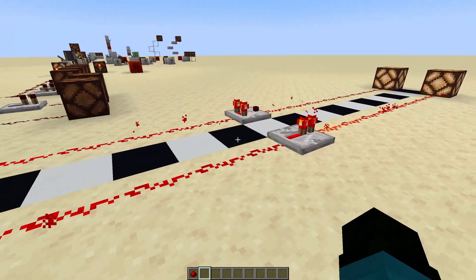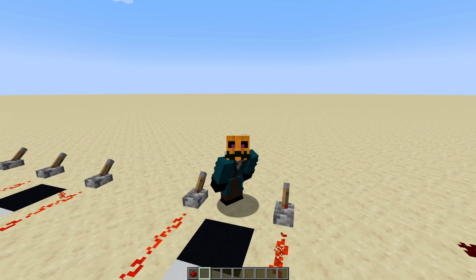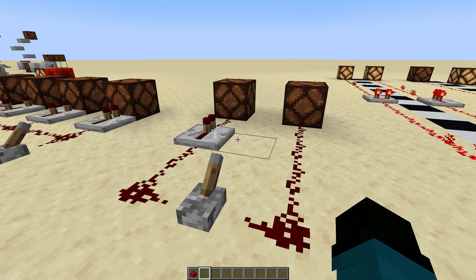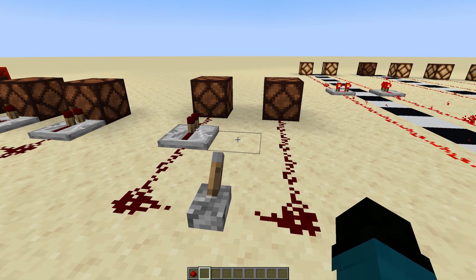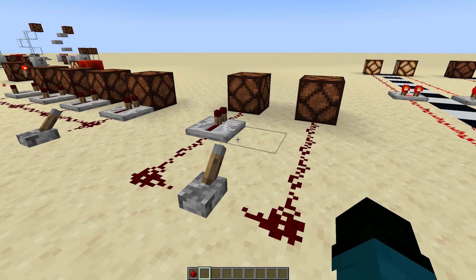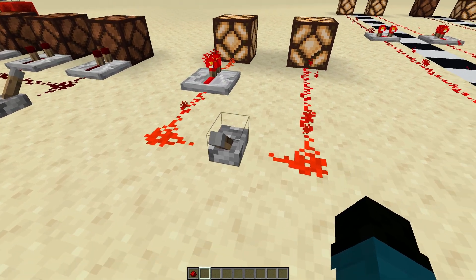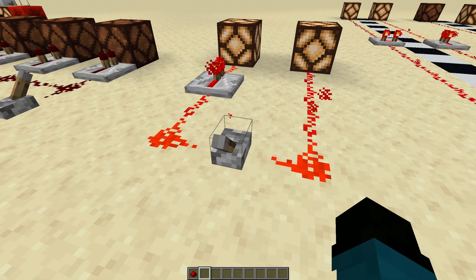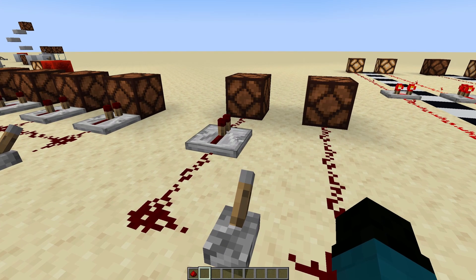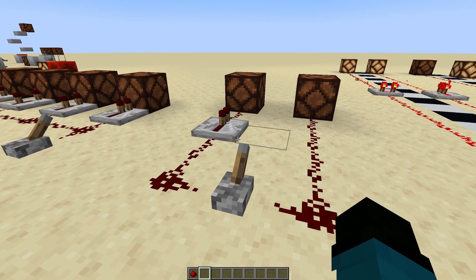But extending things this way comes at a cost. Minecraft computes things over a period of time called a tick, or game tick. Redstone ticks are exactly two game ticks, or 0.1 seconds. If you add a repeater, those don't light up at the same time, and they don't deactivate at the same time. So using repeaters and other such redstone mechanisms adds a delay.